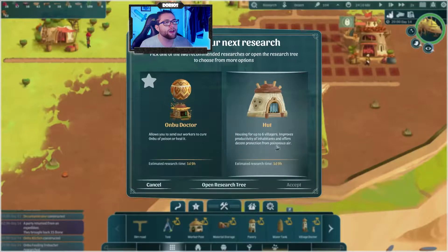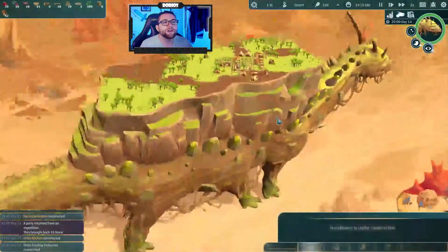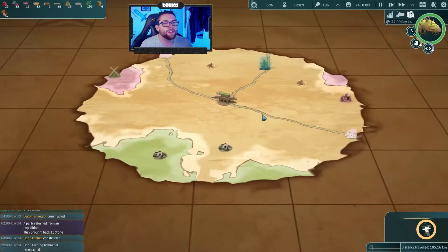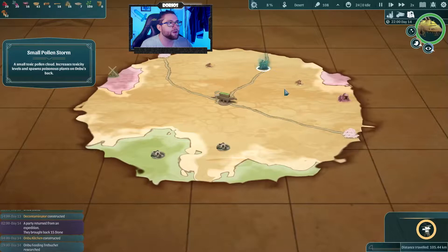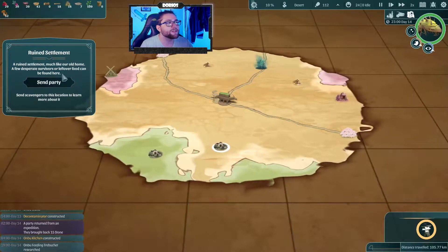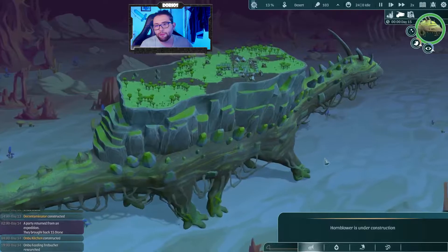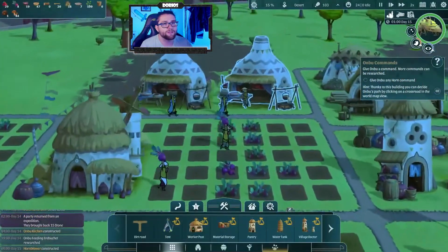Now we can go ahead and research the Anbu doctor first. It looks like we're going straight to another sleeping spot, so we're not going to go through this small pollen spore swarm. We're going to send a party to a ruined settlement out here — there may be survivors that we can collect from there, so we might be able to get our population up a little bit higher, which I would love because we don't have enough people at the moment.